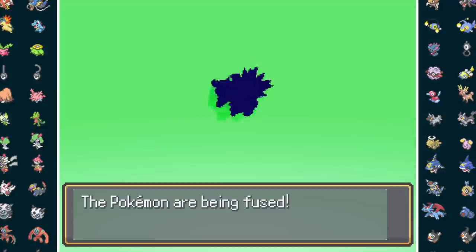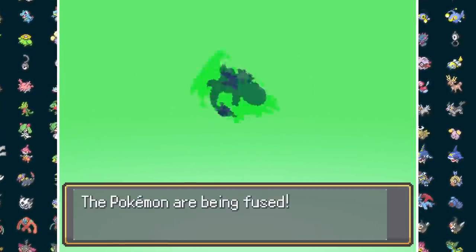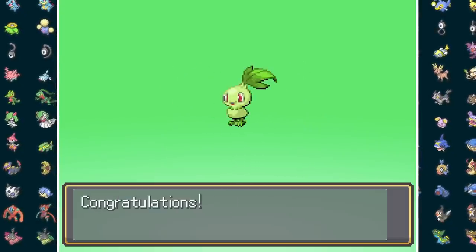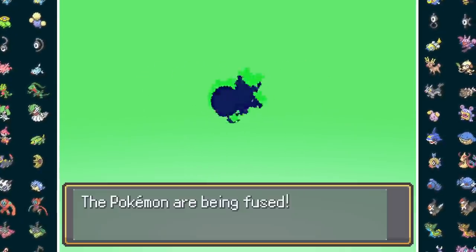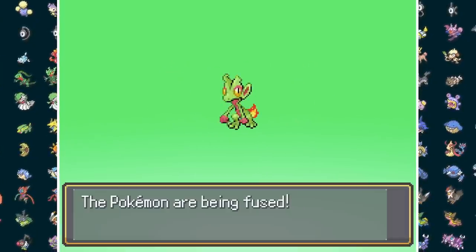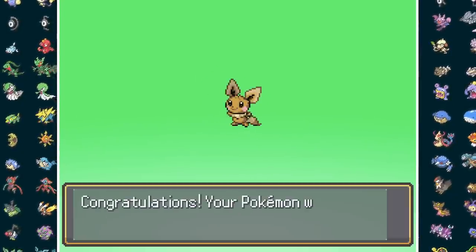Next we get the Bulbasaur Cyndaquil fusion, Cyndasaur, with the cutest little face. Number three is Mudkip and Charmander, giving us Charkip, who levitates using his tail flames. Fourth is Torchic and Chikorita, or Chicka Chick, who's so happy to be here. Now I actually fuse two water types together, but look at how awesome Pipdial looks. This obviously leaves Trico and Chimchar creating our little Treechar. And just to have a little more variety, I included Pichu and Eevee as starters, so here's Ichu.